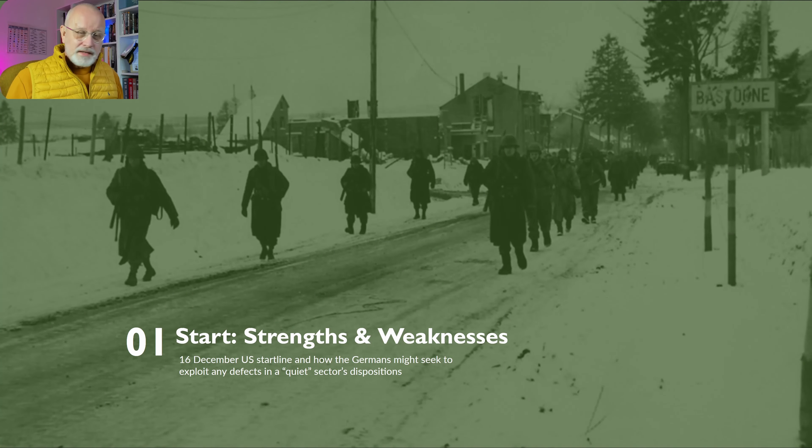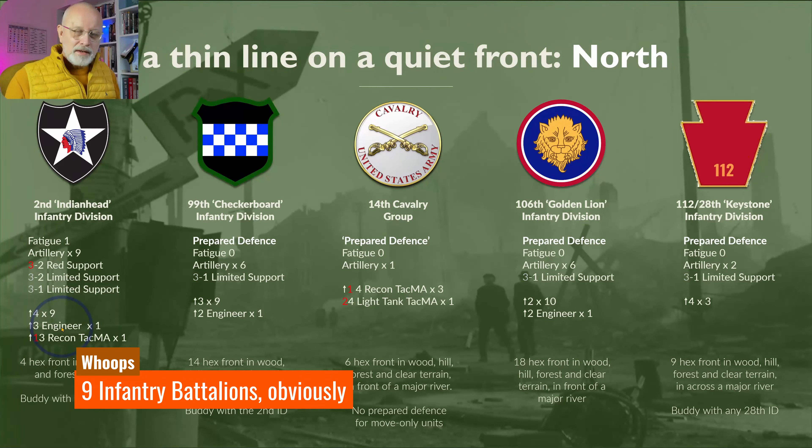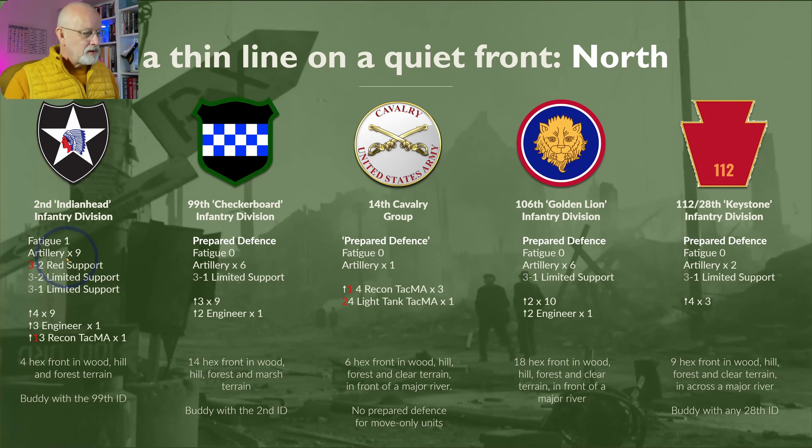The start position on the 16th of December, just in the run-up towards Christmas — a quiet part of the front in difficult terrain and deep snow. Who would have imagined this would become the site of Germany's last major counterattack? Going through units from north to south: in the far north we have the 2nd Infantry Division, a very experienced division with good action ratings — dual AR-4 infantry divisions, 9 of them, and a slightly weaker Engineer, a bonus dual Recon Unit, 3 support units (one being Red AV, two with ranges of 2 hexes), and a very generous 9 artillery — about 3 German divisions' worth of intrinsic artillery in one division. The fatigue is, however, only one.